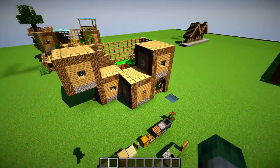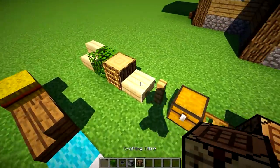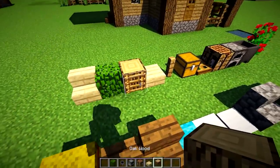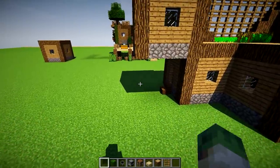Let's clear the inventory again. Let's go and grab some more stuff — some oak leaves, some cauldrons, furnaces. Definitely need some of these wooden slabs, some oak fences, and ladders. That should be enough for me to be going on with.